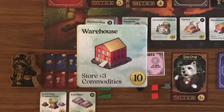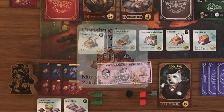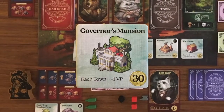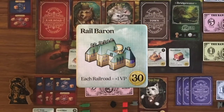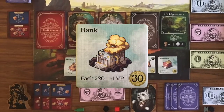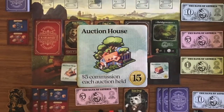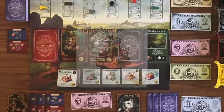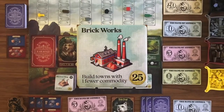The Warehouse lets you store extra commodity tokens. The Construction Company lets you perform two purchase building actions on one turn. The Freight Company lets you sell two different commodities on one turn. The Governor's Mansion gives you an extra point for each town card you have at the end of the game. The Rail Baron makes all your railroad cards worth a point at end of game. The Bank scores a point for every 20 dollars you have. The Auction House gives you $5 commission for each auction held. The Smuggler increases your hand limit to four cards. The Black Market increases your hand limit to five cards. Brickworks helps you build towns with one fewer commodity.